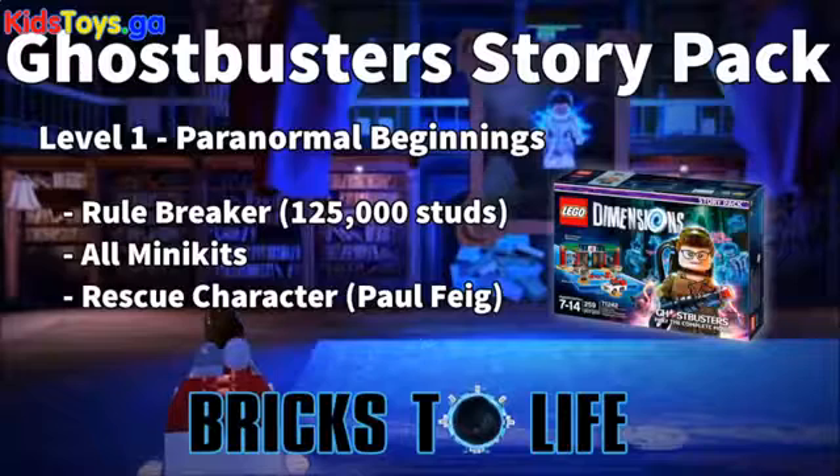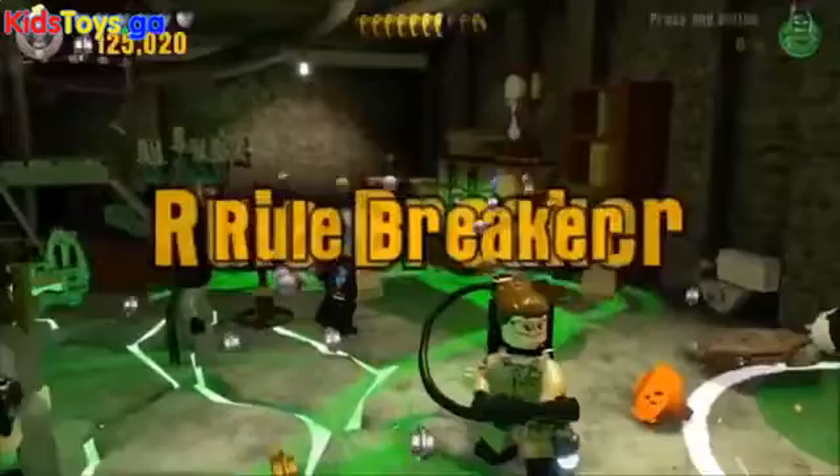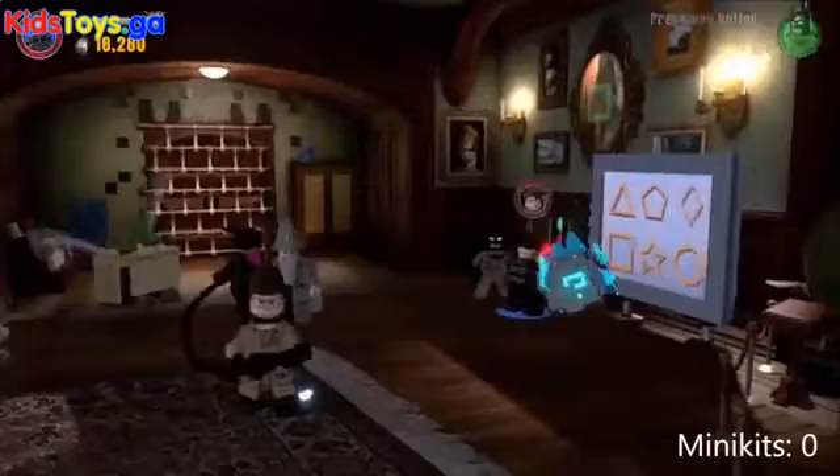What's going on guys, it is Disney Dan back with another quick video guide for the Ghostbusters Story Pack Level 1: Paranormal Beginnings. First we'll take a look at the rule breaker, which is 125,000 studs — pretty easy, nothing too tricky there. Then we go over to the mini kits.